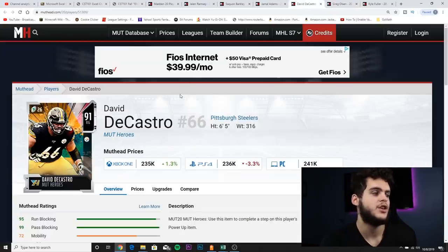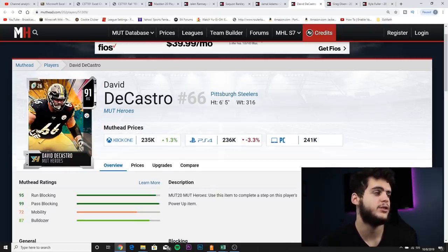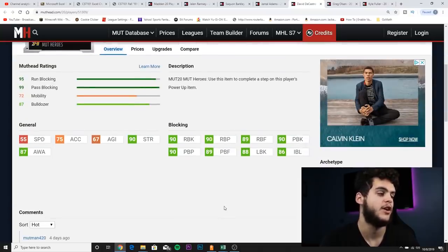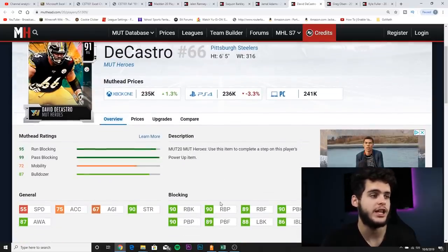Next on the list we got David DeCastro. The reason he's on this list is because he's a threshold guy all around — you can literally put him in at right guard and be good with him for about a month or two, no problem. He's got 90 strength, 87 awareness, 90 run blocking, 90 run block power, 89 run block footwork. If you power him up or chem him up, you'll have 90 run blocking all around. He's also got 90 pass blocking, 90 pass block power, 89 pass blocking footwork — chemmed up or powered up, he will have all 90s across the board.